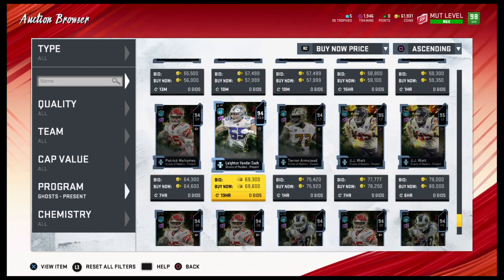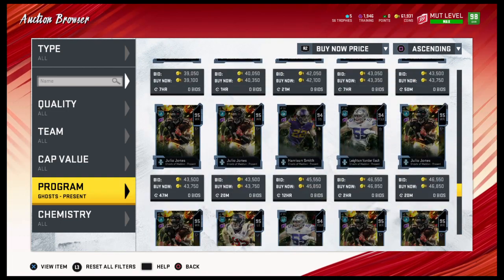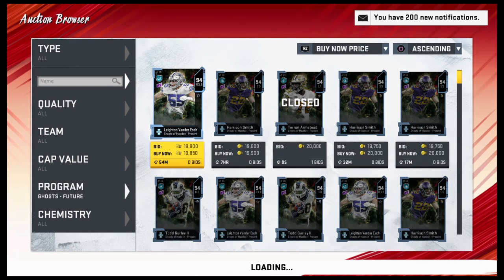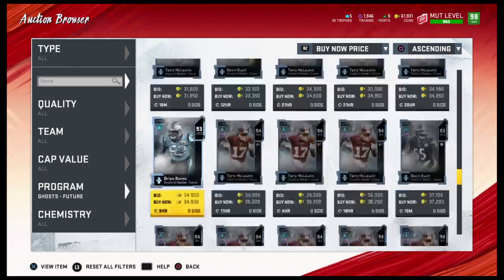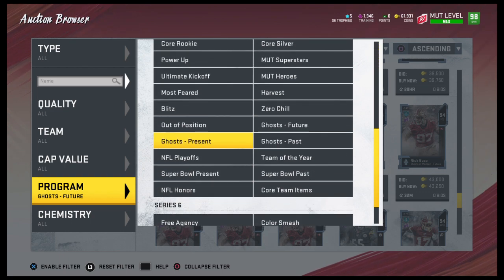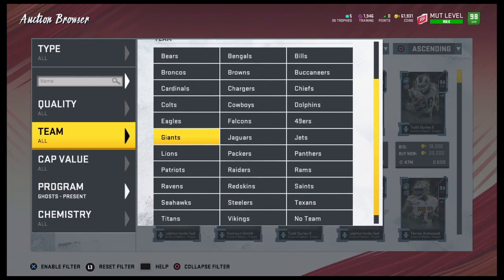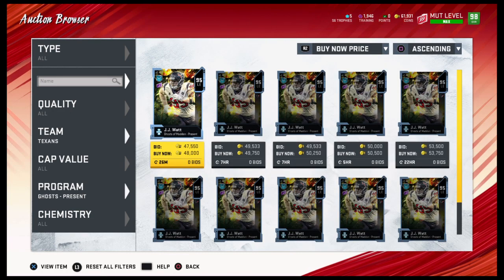JJ Watt is 50K — I think 50K is good. Let me check Bosa really quickly. Bosa's 40K, so Bosa isn't that bad, but I think the best one right now is going to be JJ Watt. Let me just filter it down — Texans. JJ Watt is 48K, after tax 45K. So 45K is how many coins you will get back after putting in the three players.